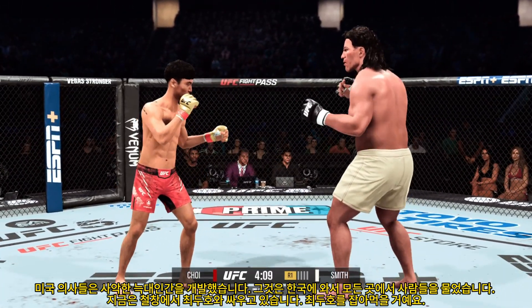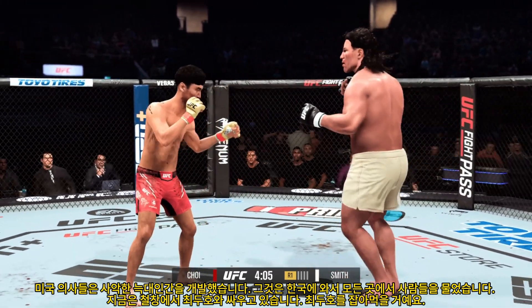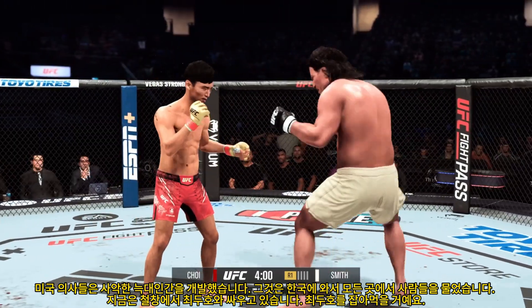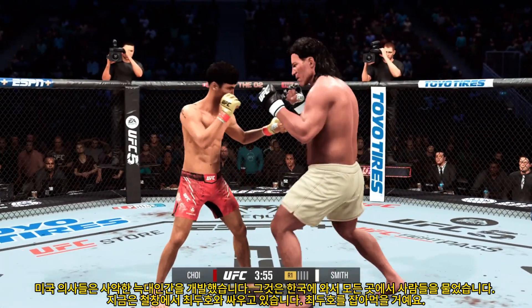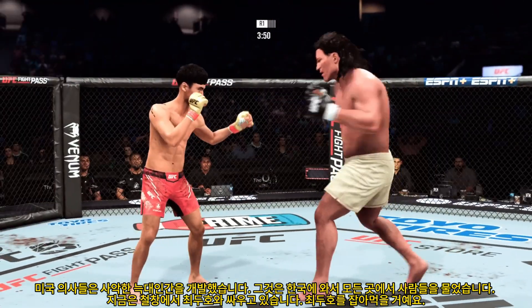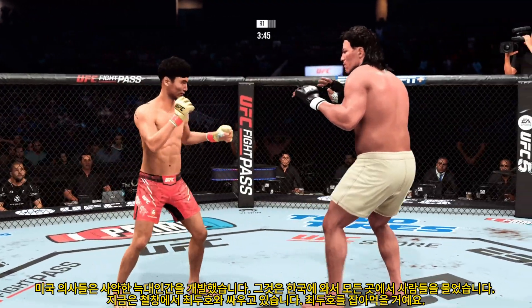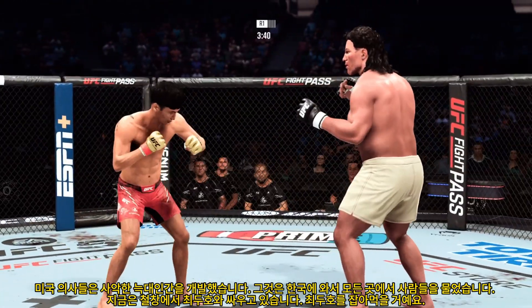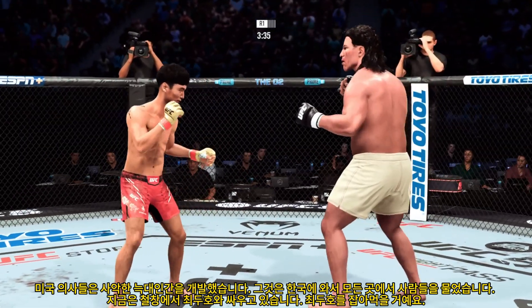Relax. Keep those hands high. Big overhand right. Another strike to the head lands. Nice straight right lands. That shot is blocked by the Korean Superboy. Beautiful technique on that straight punch.